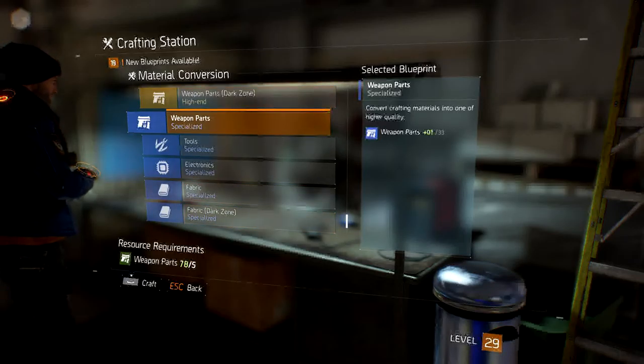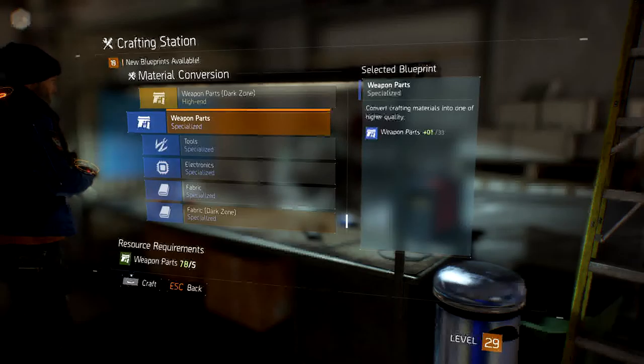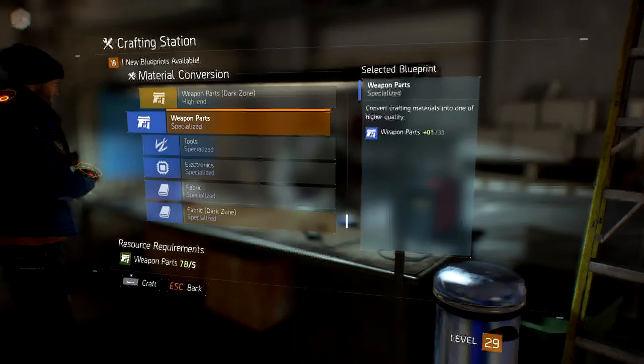You find weapon parts, tools, electronics, and fabric scattered throughout the place in little grey areas. As soon as you walk into the area, it'll expand on your mini map and you'll see little lighting pickups flashing on the floor. If you pick those up you'll either get green or blue weapon parts, tools, electronics, or fabric — whichever you happen to come across. If you tend to get green all the time, don't worry about it.